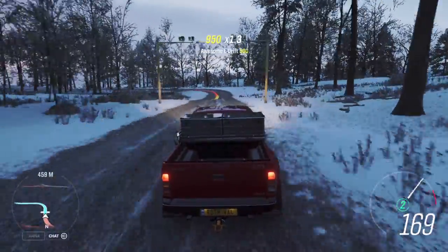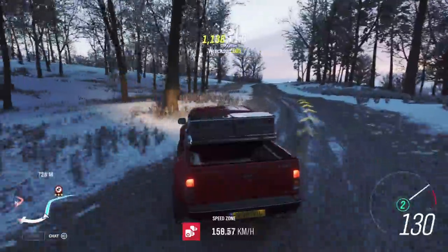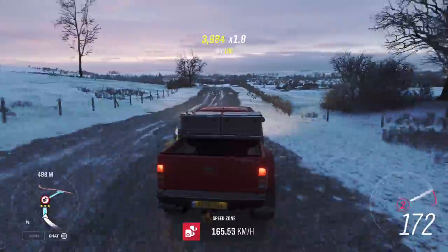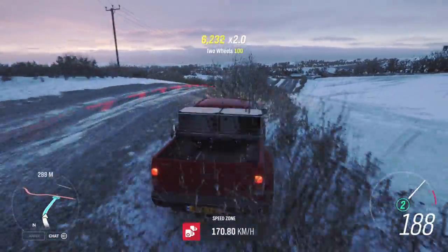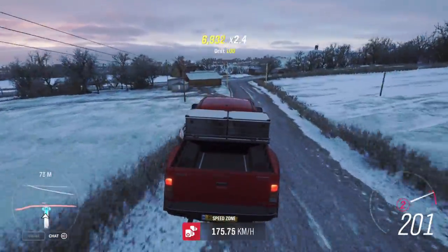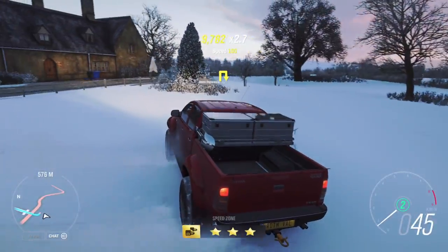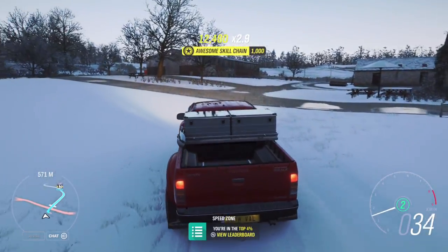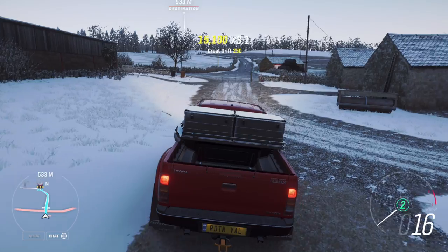Just be careful in the corners - it is snowing. But the car can do the speed zone. Just watch here at the end; the first time I flew into the house. So just be in the middle. You can also do it from the other side, coming from this side, so you don't need to be worried about jumping against the house.